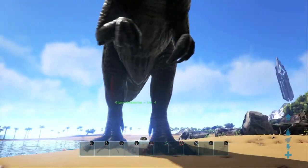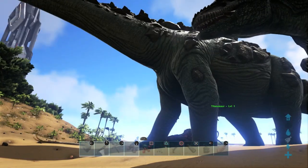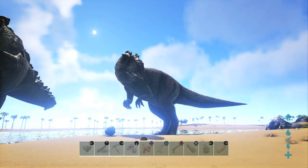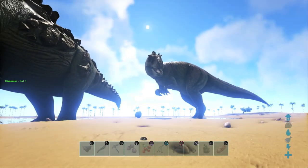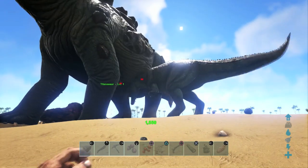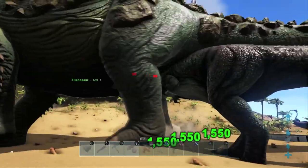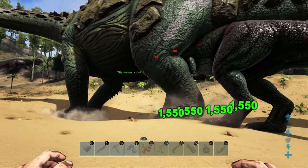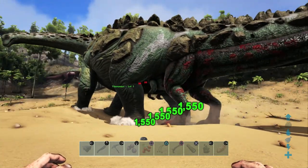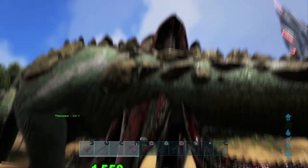Now what we're going to do is set them to fight each other. We've already set our Titanosaur to aggressive and we'll set the Giganotosaurus on him. The Titanosaur is just chilling over there and our Giganotosaurus is unclaimed and set to aggressive. There's no way this Giga is going to survive against the Titanosaur — he's doing 96 damage while the Titanosaur is doing 1,550 damage, and the Titanosaur is hitting the Giga faster too. He's dead. Easy kill. And the Titanosaur breaks the game.